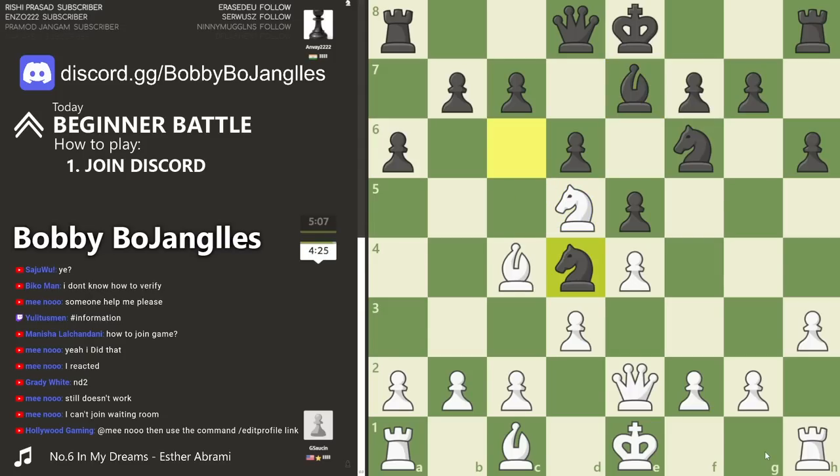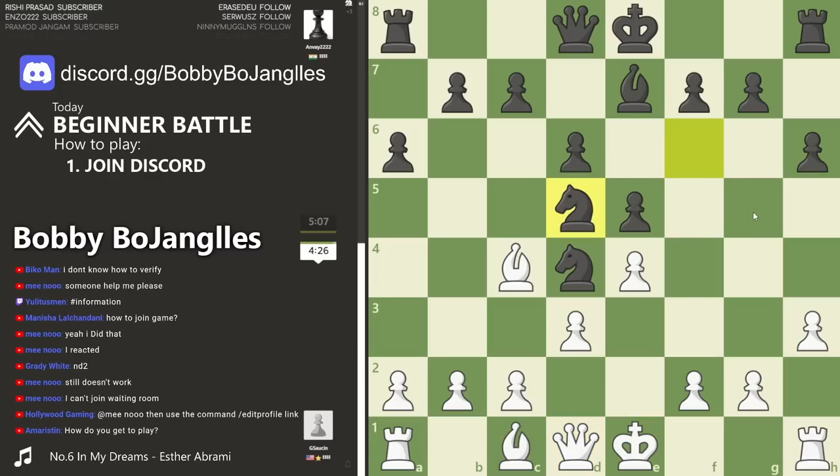We do go for knight to d5, just getting aggressive. That's what you'll often see at these ratings - players making knight moves into the middle instead of moving their other pieces, like a bishop that hasn't gotten off the back line or castling to put the king in a safe spot. Now we have a takes and hopefully we see the take with the bishop this time.